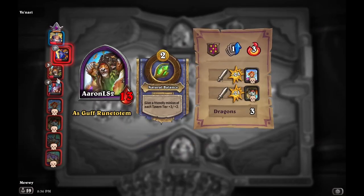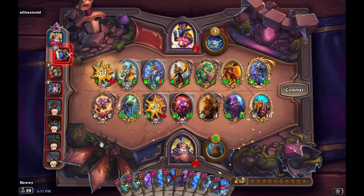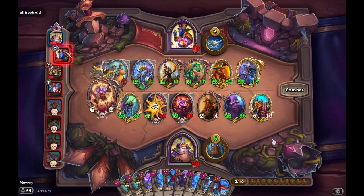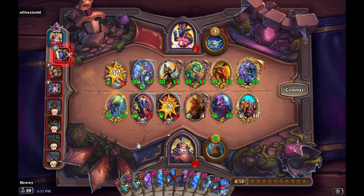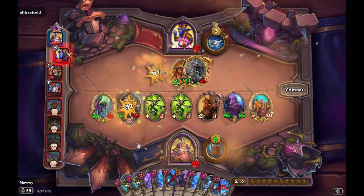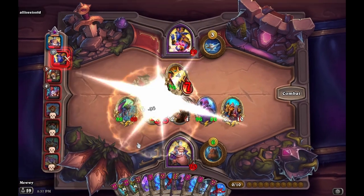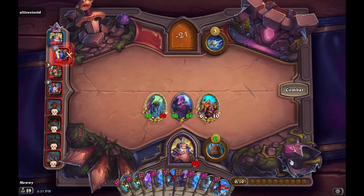Soul Juggler is very oppressive in its ability to deal indirect damage. However, that comes at the cost of losing to builds that scale in stats, being unable to scale yourself. There are some builds that do lose to Soul Juggler — builds that don't start with lots of health, such as mechs and beasts, can really see their composition crumble under each shot. Generally speaking, it's rare to get first place with Soul Juggler, so be ready to transition to another build entirely.